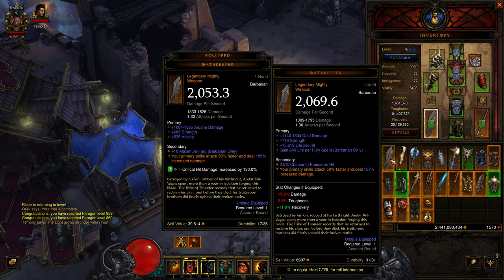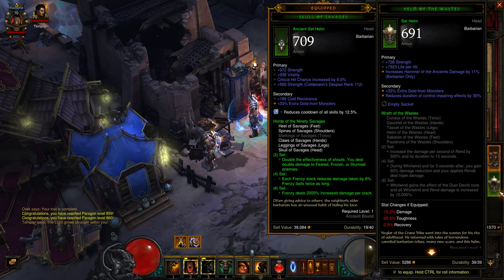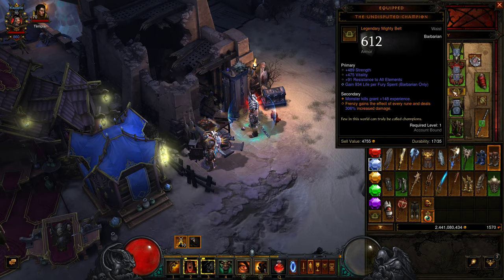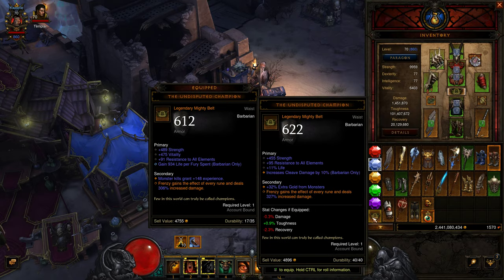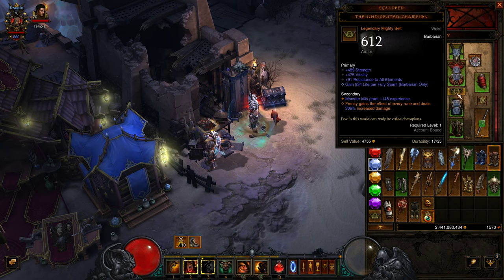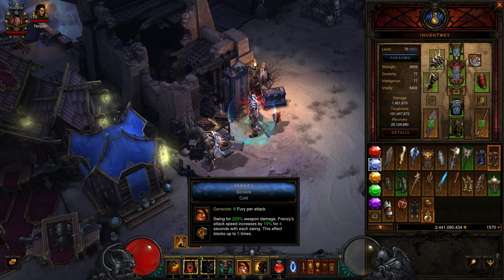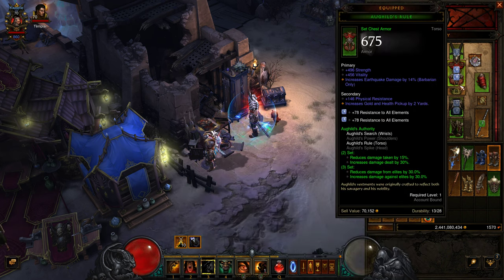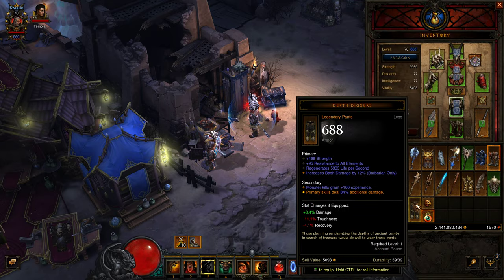I need an ancient version of the Oath Keeper. I don't need an ancient in Geome, but I do want to get ancient versions of all of my sets — Undisputed Champions, I need that one to be ancient at some point too. I gained 433 life for Fury spent, but I don't think that's going to help. I kind of need to change that because I'm not spending Fury — this generates Fury. These generate Fury, generate Fury, generate Fury. This one doesn't cost Fury because it's just a large cooldown. This generates Fury, so this isn't doing anything good. I need to change that — I just realized how stupid that one was.